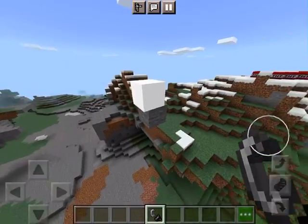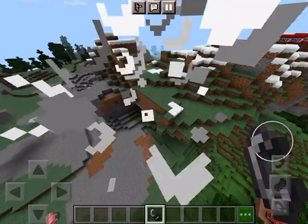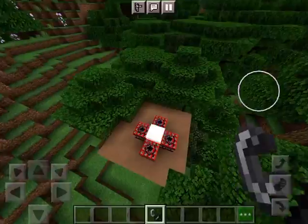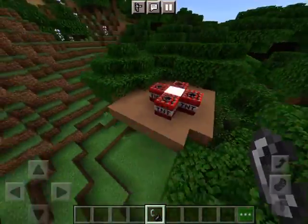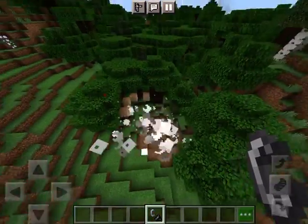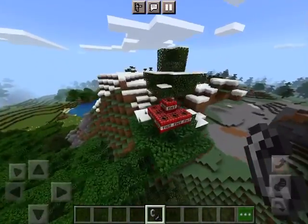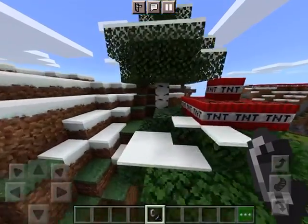First we have a tiny one TNT on this rock — not that much. Now it's a bit bigger: five TNT against a mushroom tree that will probably die. And now ten TNT against this tree.